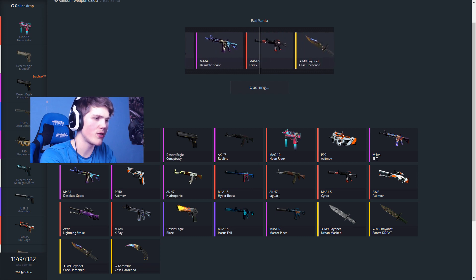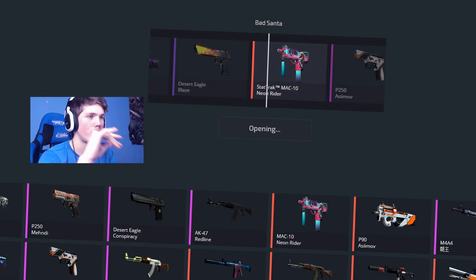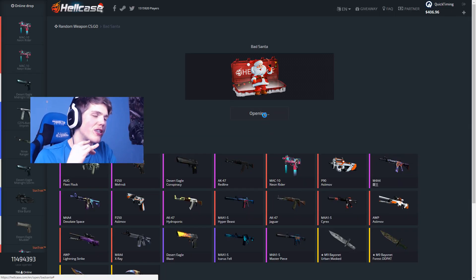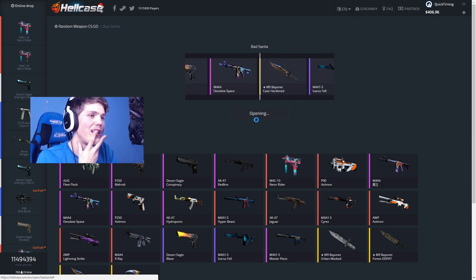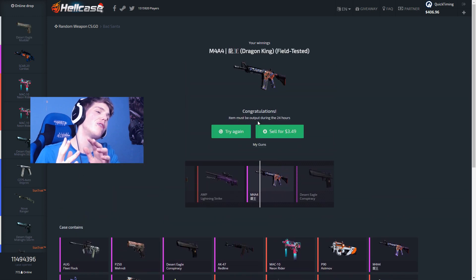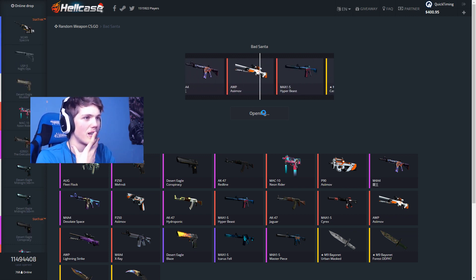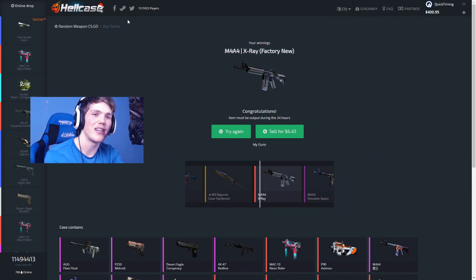We're gonna try the Bad Santa case again — nine dollars and fifty cents. Last time we got an X-Ray. That is still very good — nineteen sixty-nine. We're gonna sell this right back even though it's a really good skin; I do want to open up two more. Unfortunately we have to sell it. We're gonna open up one more Bad Santa case and then I want to move on to the diamond and gloves cases. That is incredibly frustrating. Alright, it's time.